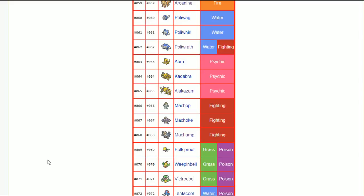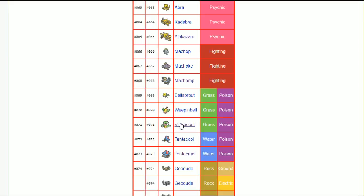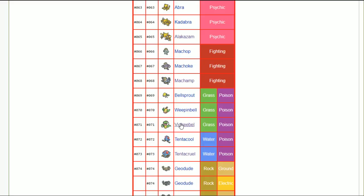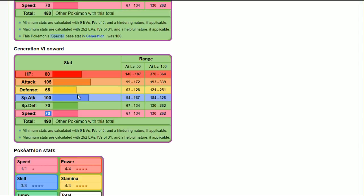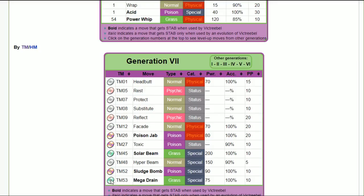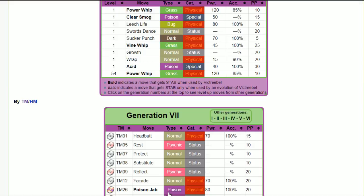Victreebel is strong — it has power whip on a really good attack stat and it's wrecked me before. Brave nature works because speed doesn't matter much and it keeps giga drain options open. You can also run adamant with leech life and power whip. It has good mixed opportunities — swords dance, sucker punch, leech life, power whip is terrifying. Sleep powder into swords dance into leech life and power whip is also really strong, which would call for adamant nature.